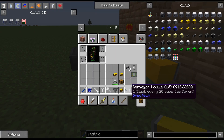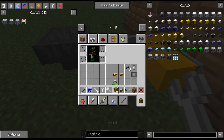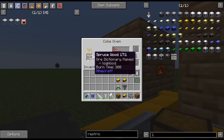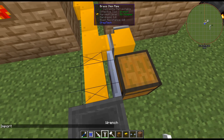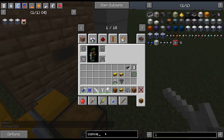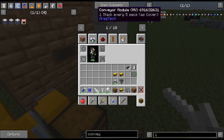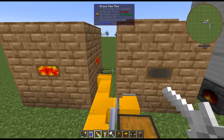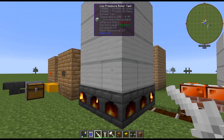You can also use a conveyor module — put it on the pipe with a chest and it'll pull the items out in import mode. Just keep in mind that the very early conveyor modules are quite slow: this is only one stack every 20 seconds, or one item every five seconds. So just keep that in mind at the very beginning. But there you have the kind of automated charcoal production feeding into steam.